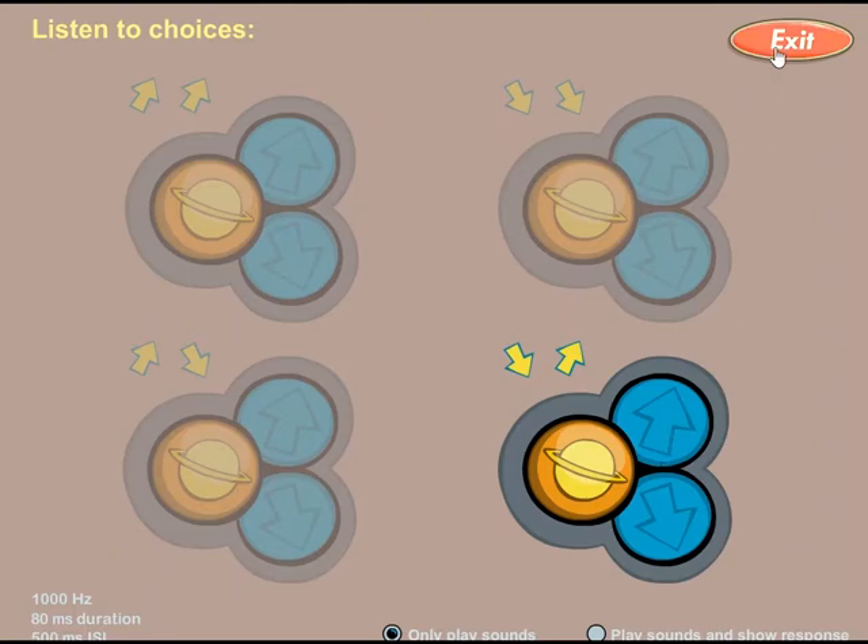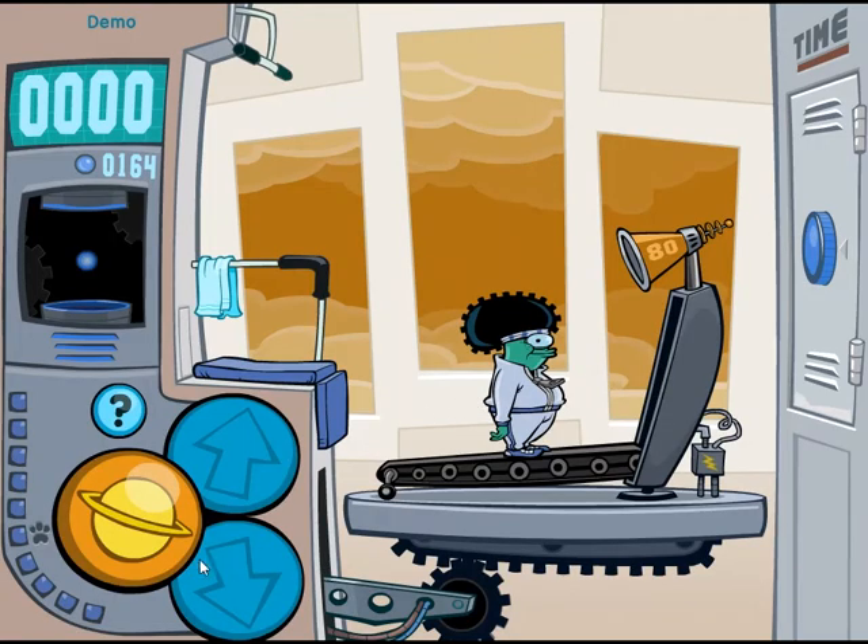So now I've listened to the sounds, I'm all ready to play the game. When I'm playing the game, I need to click the planet to hear two sounds. I heard whoop whoop, so I'm going to click up, up. That was my reward.